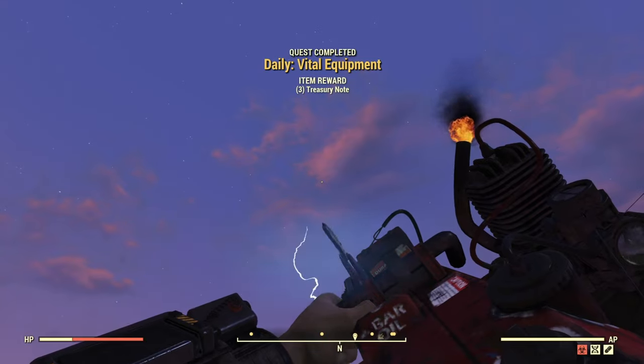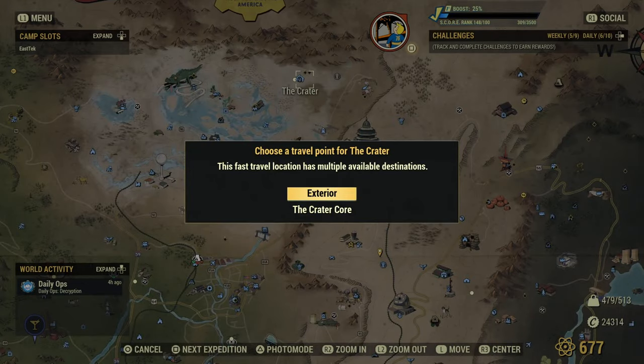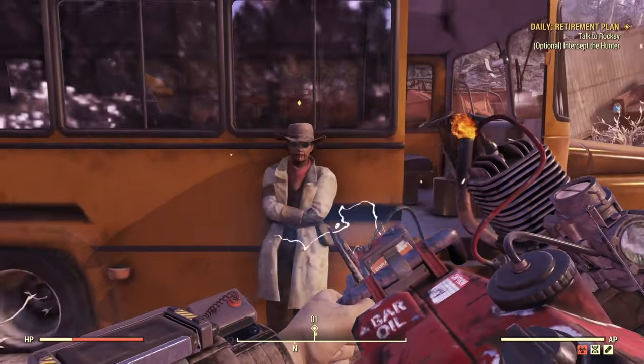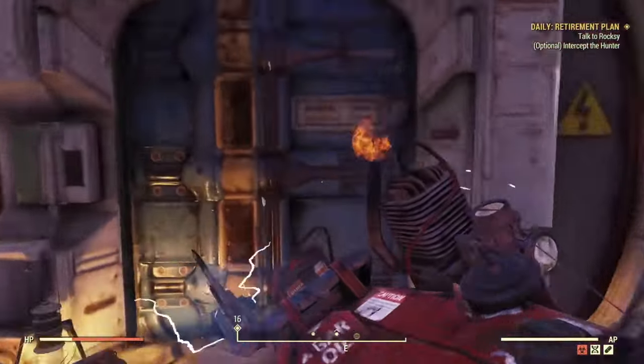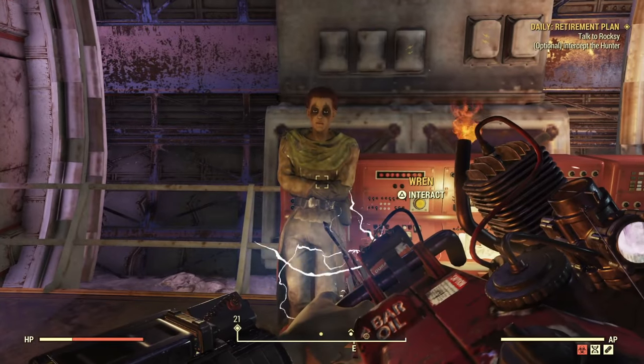All three dailies will take about half an hour. The same type of daily is at Crater — you can go up to Roxy. Keep in mind these are dailies, so if you've done it recently you might not be able to do it right away. Sometimes Rent is also available to get vacuum tubes.